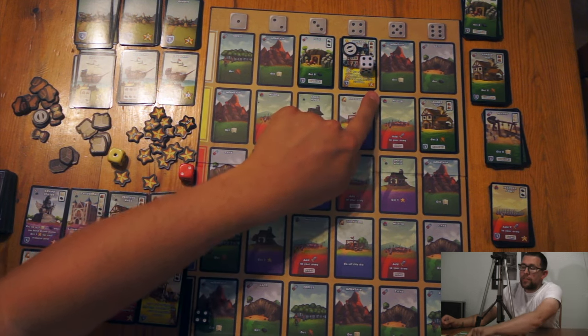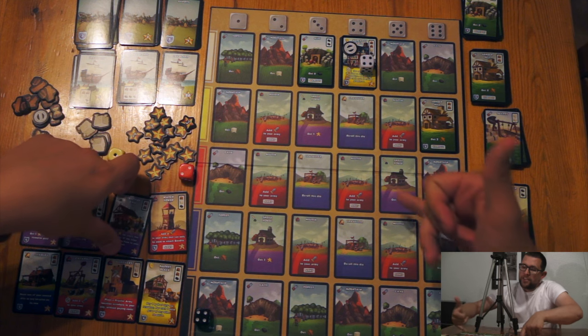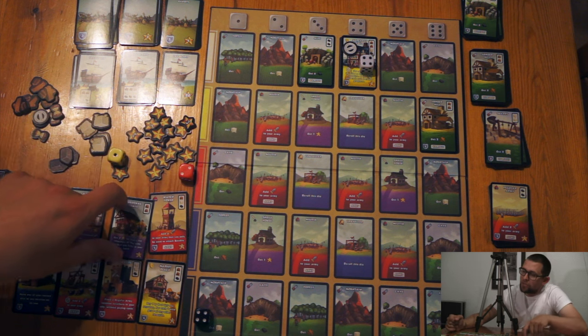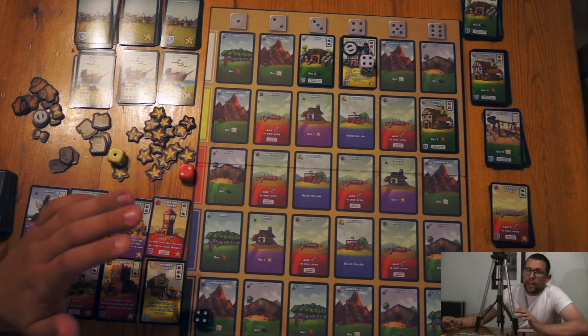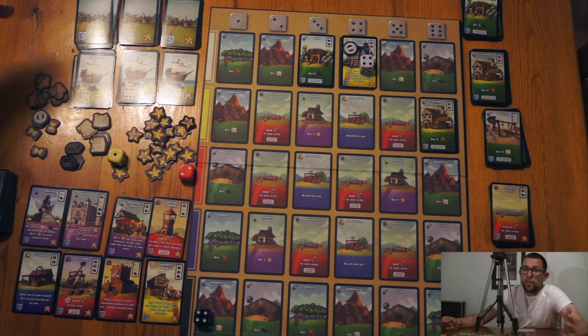Most locations also have a victory point cost. You can see the colour coding on the board: yellows tend to give you a special power, greens tend to give you resources, reds tend to give you army powers, blues tend to give you another special power, and these purple ones tend to give you victory points. You only get to keep one of each resource at the end of the round — you can keep as many pass tokens as you like, but in terms of the three main resources you only get to keep one.